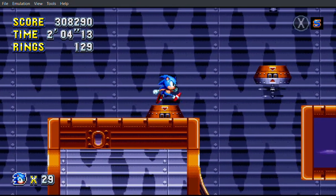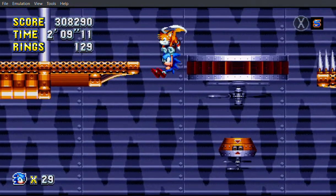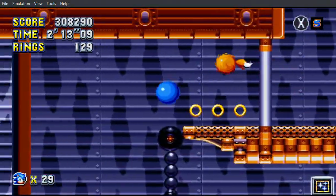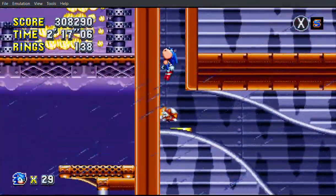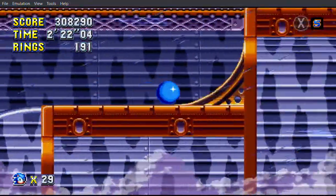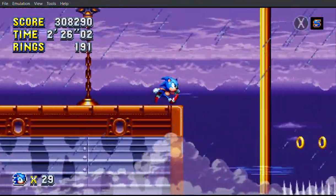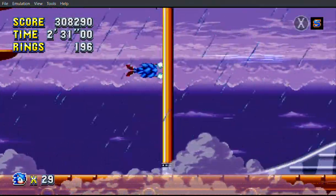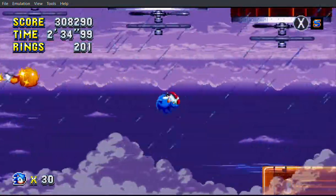I'm waiting for my fox here so he can fly me up — wait for him to be active. We want to go left, jump onto these springs. Missed opportunity there. There's a giant ring — gives us 50 bonus rings, once we don't get crushed on these swingers again.